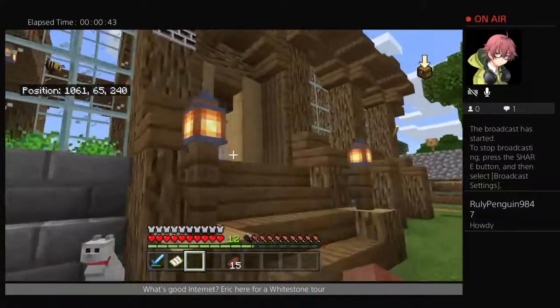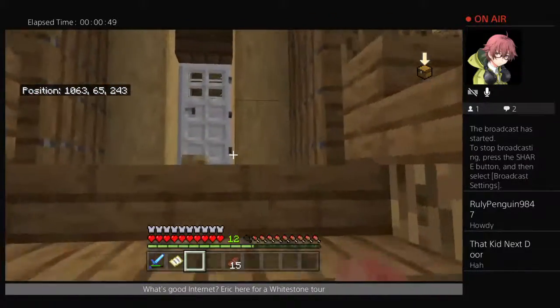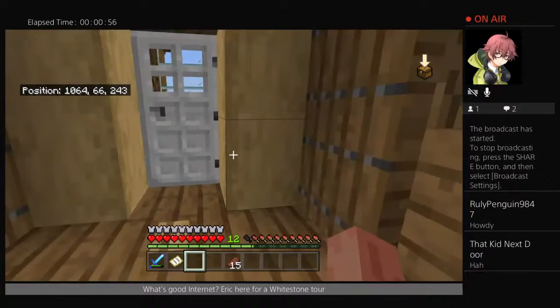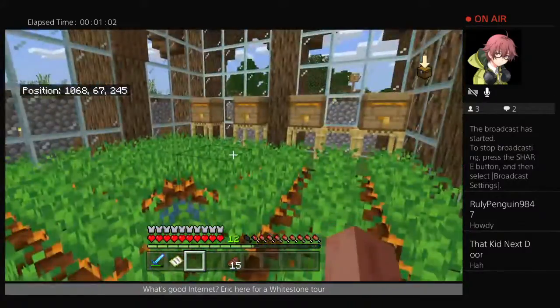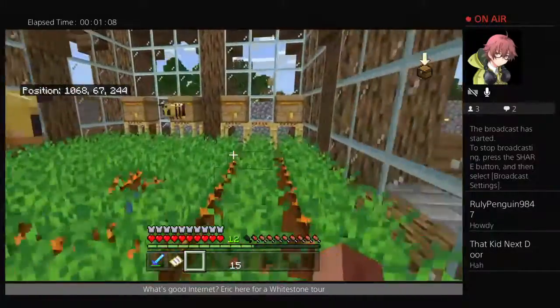Happy buzzy bees! Oh, look at them in the window there. You can see that we had to replace things with an iron door. Why? Because a villager left the door open and all of our bees flew out. We've got two bees — I'm sure there's more, they're still in their hives. But as you can tell, this pollination is really doing wonders for the crops.